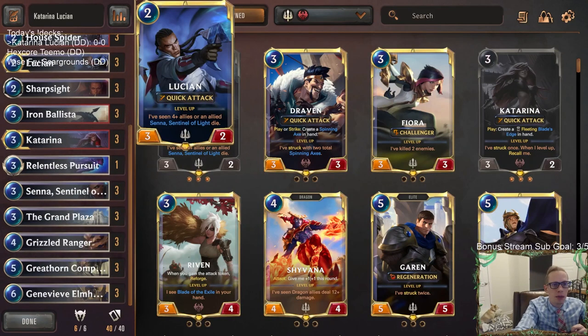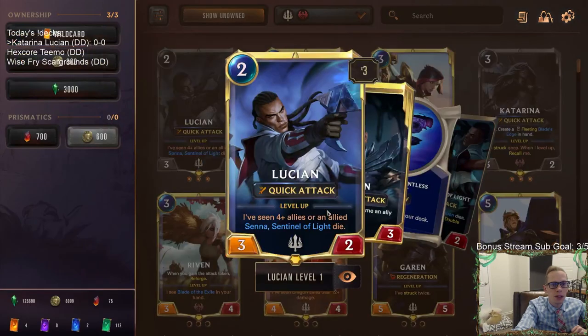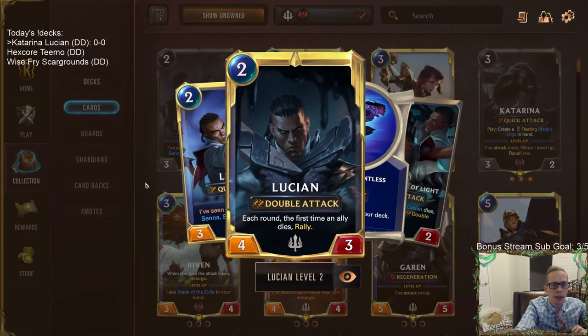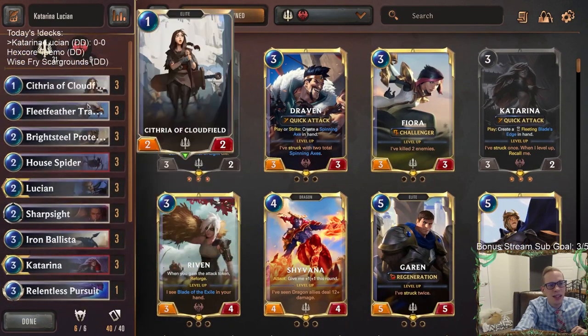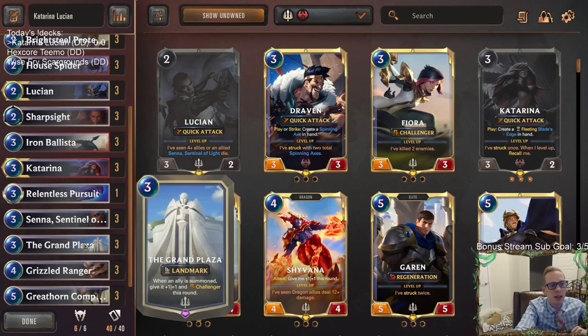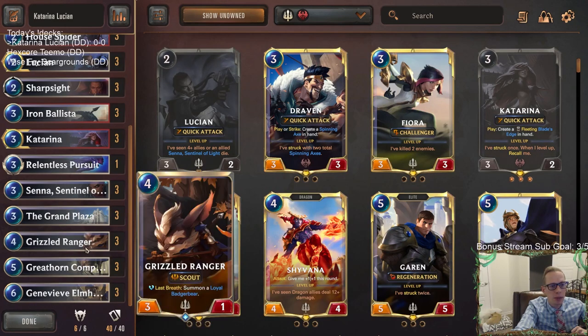That quick attack — giving it plus one, plus one, Challenger, all that kind of stuff. Also being able to play a whole bunch of units with the Grand Plaza is good for Lucian leveling up. Lucian's just a great card. So we'll have our Lucian, our Senna, and a whole bunch of awesome units. Grand Plaza is going to be an important one — we're going to be looking for that. But when we do have the Grand Plaza, even our top end is incredible.